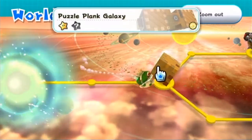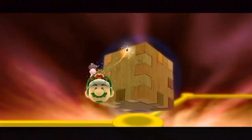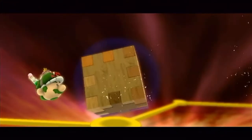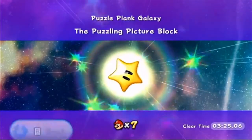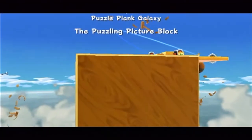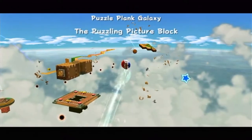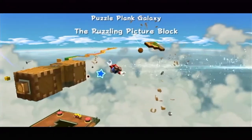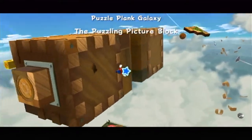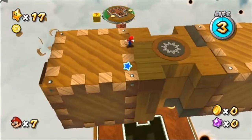So let's go to the second area — let's go back to Puzzle Plank because there seems to be another star here. As long as I have the comet medal I'm fine. I just don't want to go back and find it because I'm not good at finding stuff unless it's in an obvious spot — some of them aren't even hidden, they're kind of in the regular path.